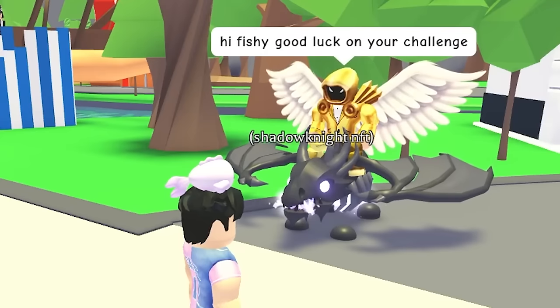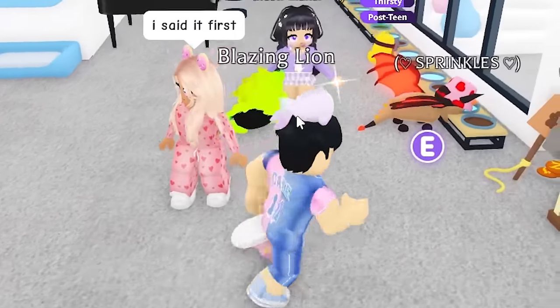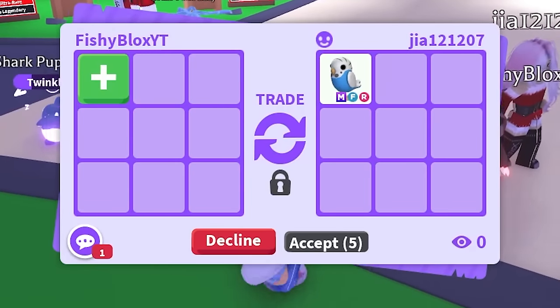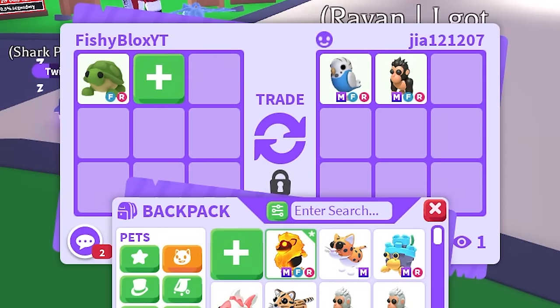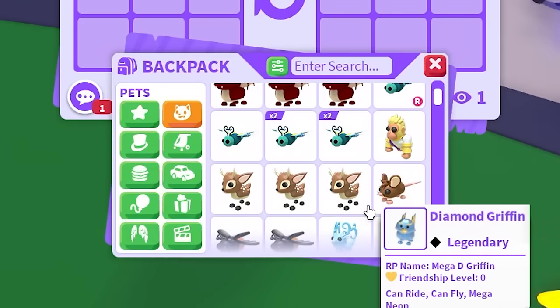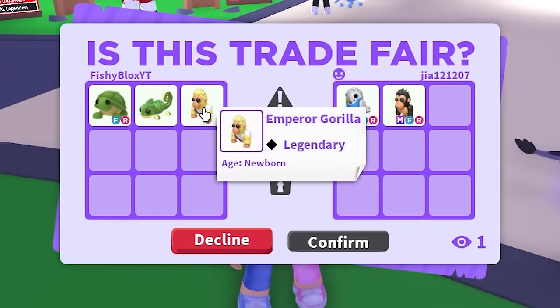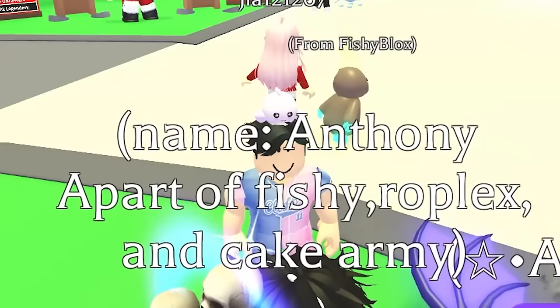A super rich player with a dominus and shadow dragon just wishes me good luck. I check on Brit — she's just raising her pet. Then Giant shows up with the parakeet and the gorilla — two more pets I need! I offer a turtle, chameleon, and an emperor gorilla. They want a bit more, but eventually hit accept. We trade the emperor gorilla, chameleon, and turtle for the mega parakeet and mega gorilla — two more pets done!